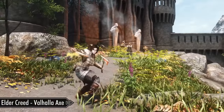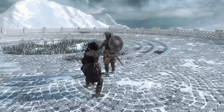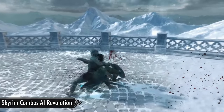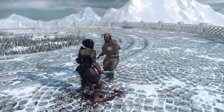I'll provide links to some of my favorites in my written guide. For my setup, I'm using Nordic Animation Complete Pack. We'll then need SCAR to allow NPCs to utilize movesets and pull off combos. Without SCAR, vanilla AI won't know how to use these movesets, and will just spam the same attack over and over again.